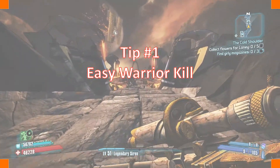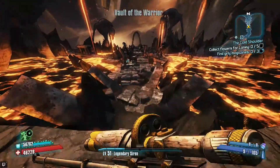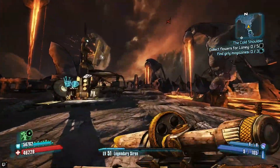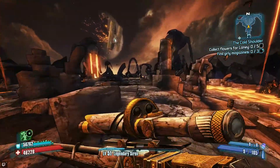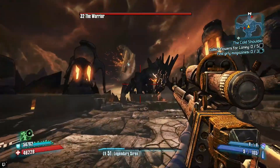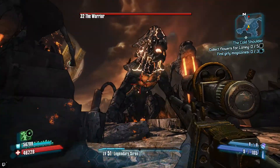Tip number one is for like literally any game. I find most of the time that I have a severe amount of trouble with the Warrior. I'm not sure if it's just because of underleveled loot or I'm not actually playing the game like I should be. But just to make this kill go by quicker, I'm using overleveled loot.